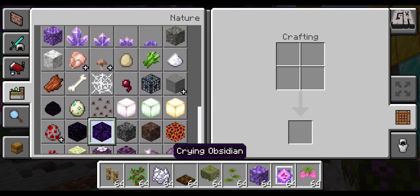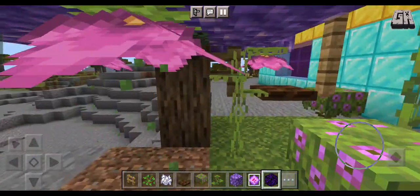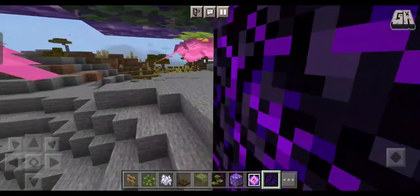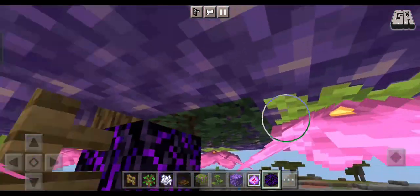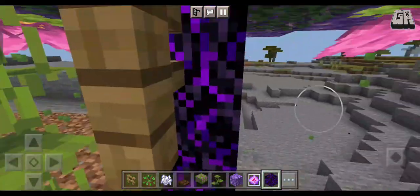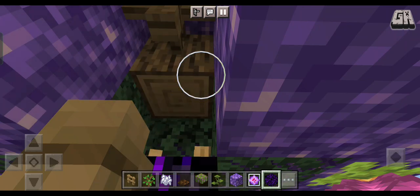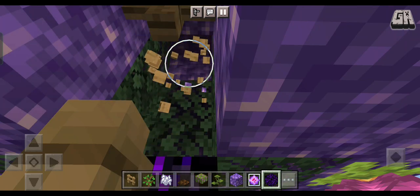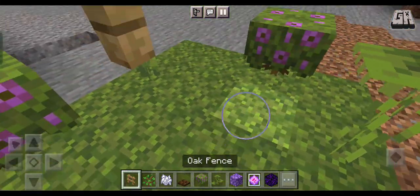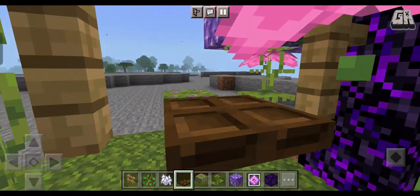This crying obsidian will look good for this, I think. Our custom tree is actually pretty good! Let me break the trapdoor so I can customize it. Full oak fence — crouch and crouch — and trapdoor. Okay!